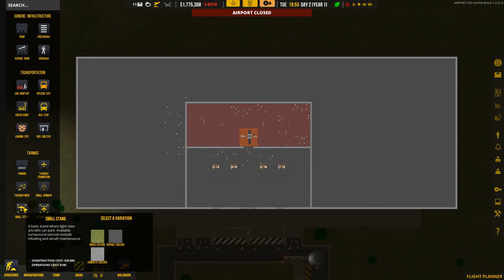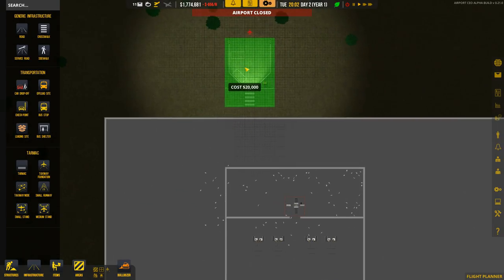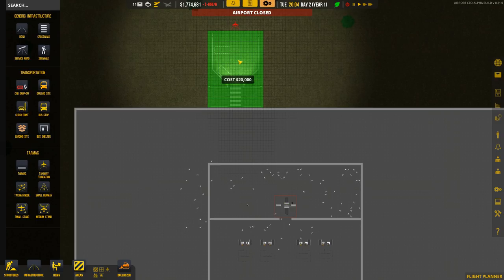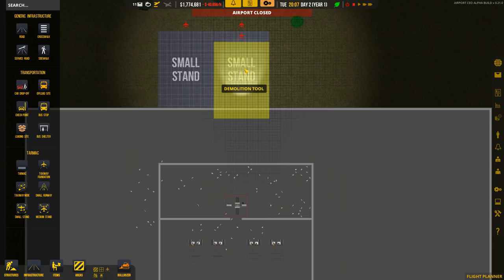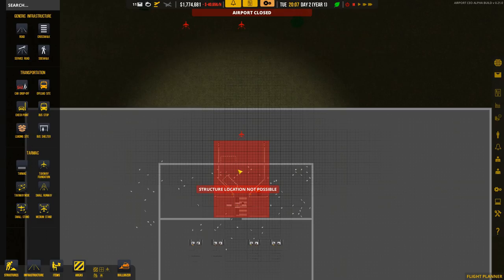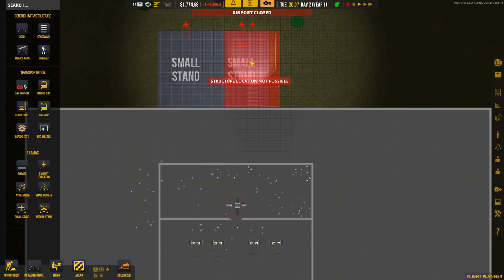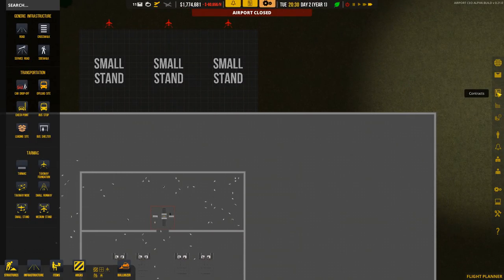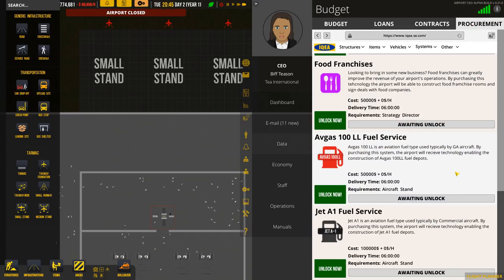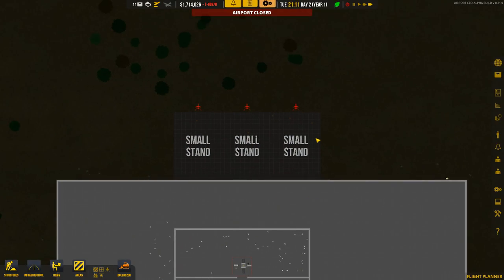We have a small stand and we can have grass, asphalt, or concrete. Let's put in a couple of small stands — go for like a small airport. One, two, three. Let me line this up. Let's just do it like that. One, two, three — let's get the game going. So the aircraft are coming in that side. Now if I go back to contracts, procurement — awaiting unlock, awaiting unlock. They've actually got to build these things before we can do it. Requirements: aircraft stand. Let's wait for them to build that.